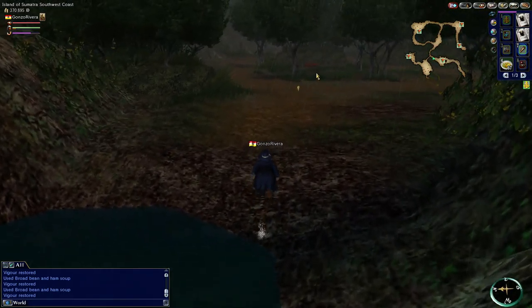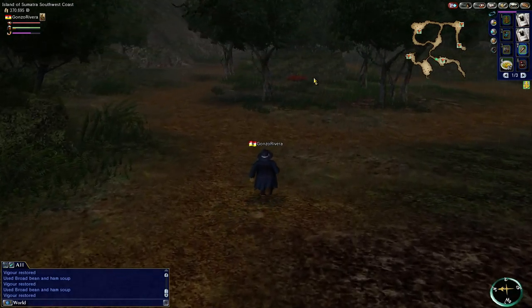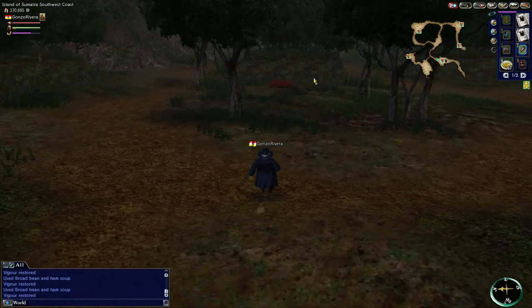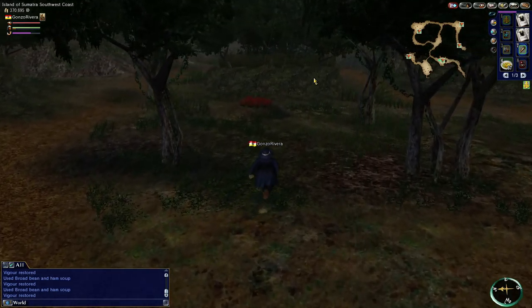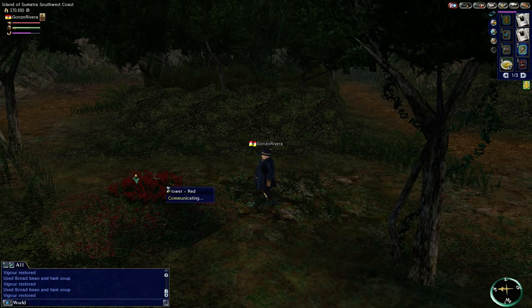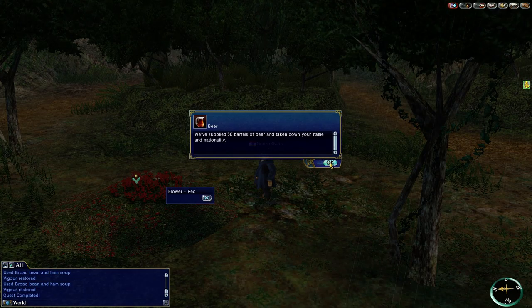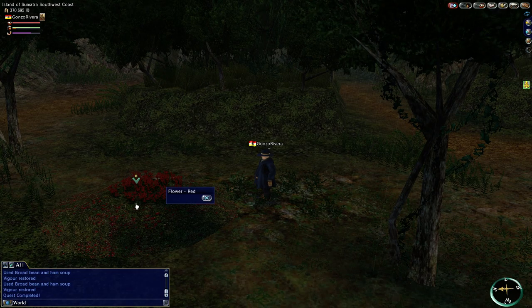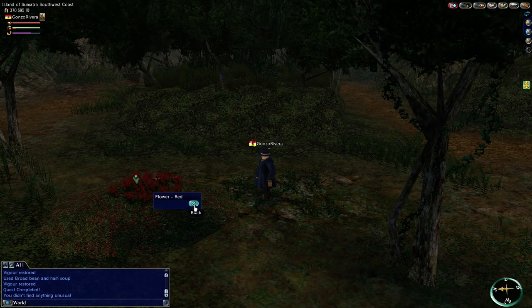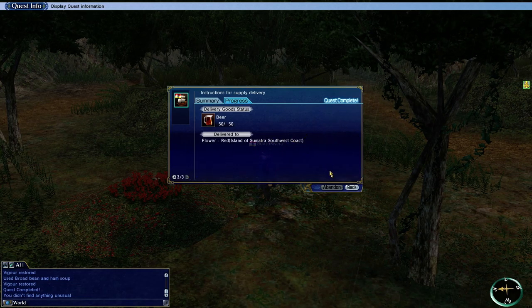And there are those red flowers I was talking about — go right to them. Click that and it should complete your quest. It asks: will you supply 50 barrels? I don't see anybody here but apparently we did it. Quest complete — we just need to go back to Calicut.